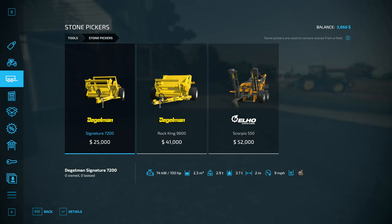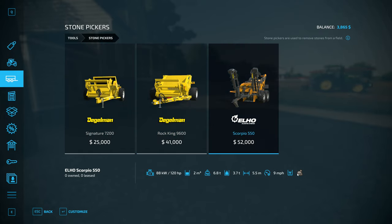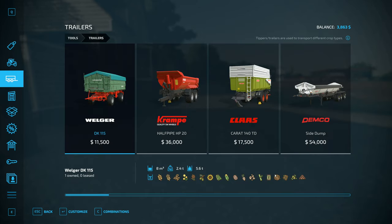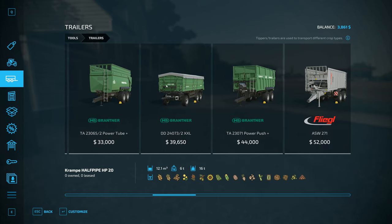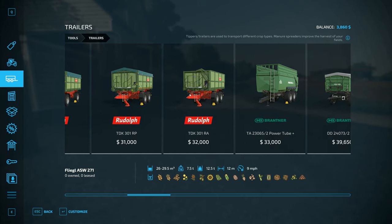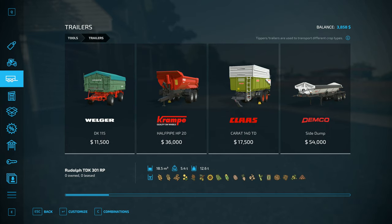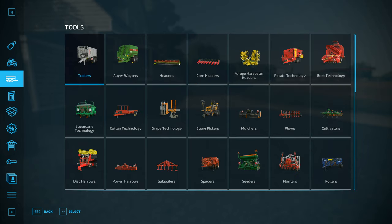That has got the symbol for rocks on it right there. But if you go into the trailers, we don't have that symbol anywhere — it's not on any of these vehicles. No trailer has got a symbol for rocks on it, which is weird. There is not one single one that has got a symbol for carrying rock.